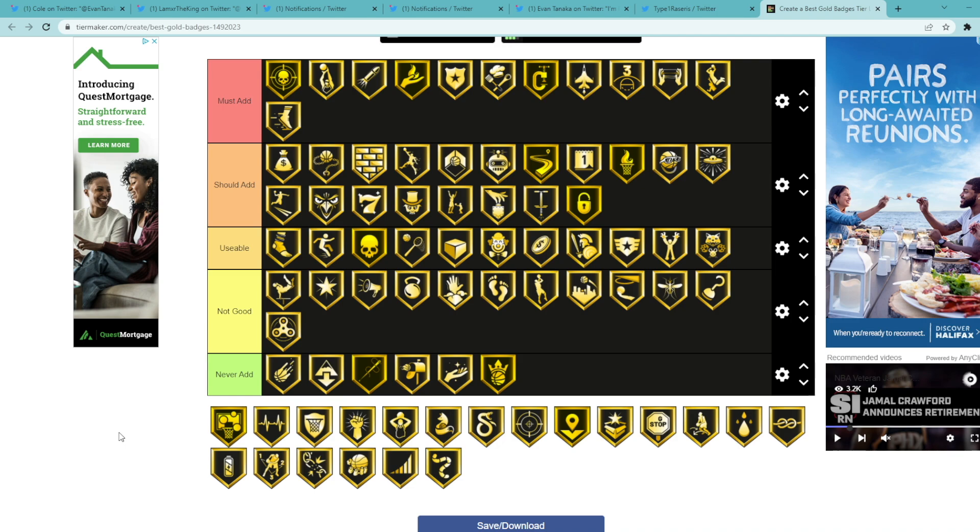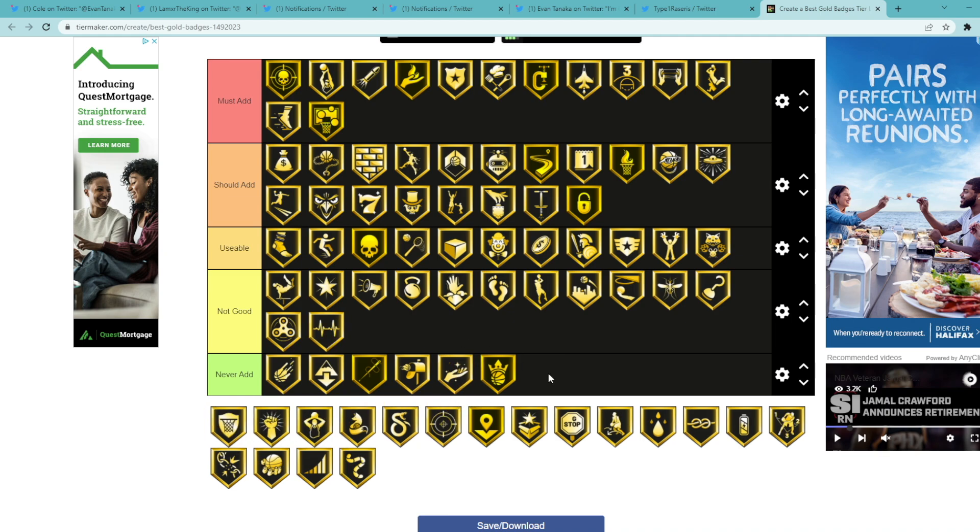Quick First Step is definitely a must add badge — basically makes your first step faster, so when you take someone off the dribble Quick First Step is really nice to have. Rebound Chaser — it depends on position. For a small forward, power forward, or center it's definitely a must add. For a point guard or shooting guard you should still add it if you can, but I wouldn't say it's must add for those positions — I'll still put it in this category though. Rhythm Shooter — I wouldn't say it's never add but I don't think it's very good. Rim Protector is probably a top three defensive badge in the game. Rise Up — not never add, but not great.